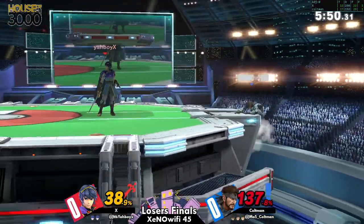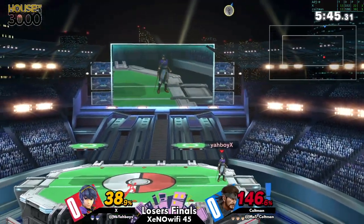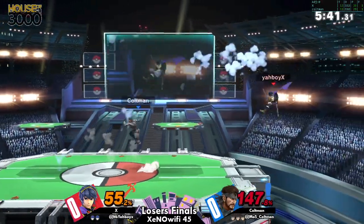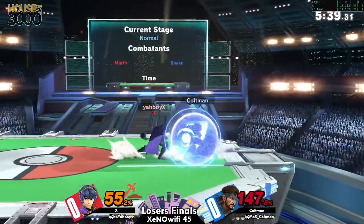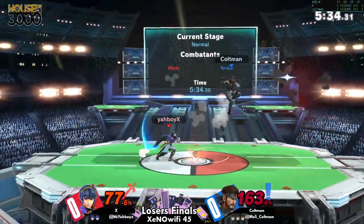One of the disadvantages to the game plan you're comfortable with if you're Snake is that oftentimes it means just pulling grenades and throwing projectiles — but that does often require you to give up stage control, and against Marth, putting yourself in the corner can sometimes be so scary.